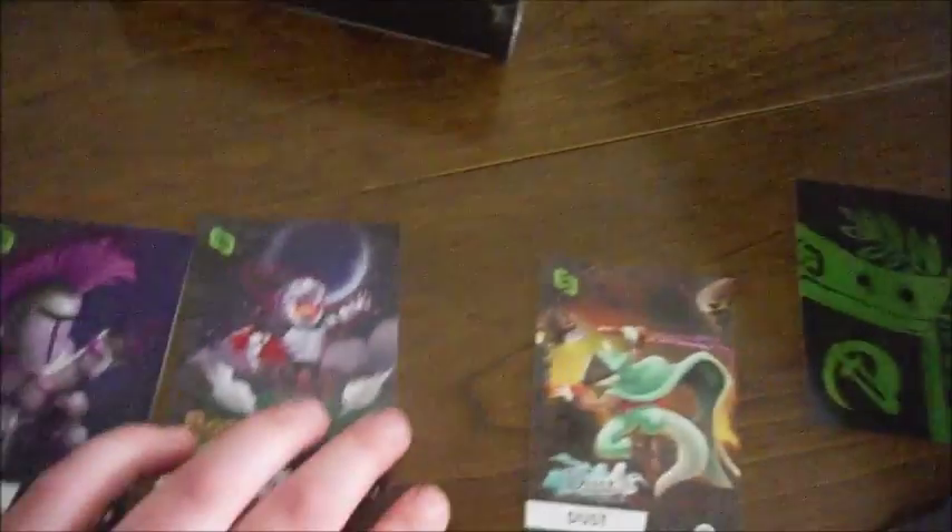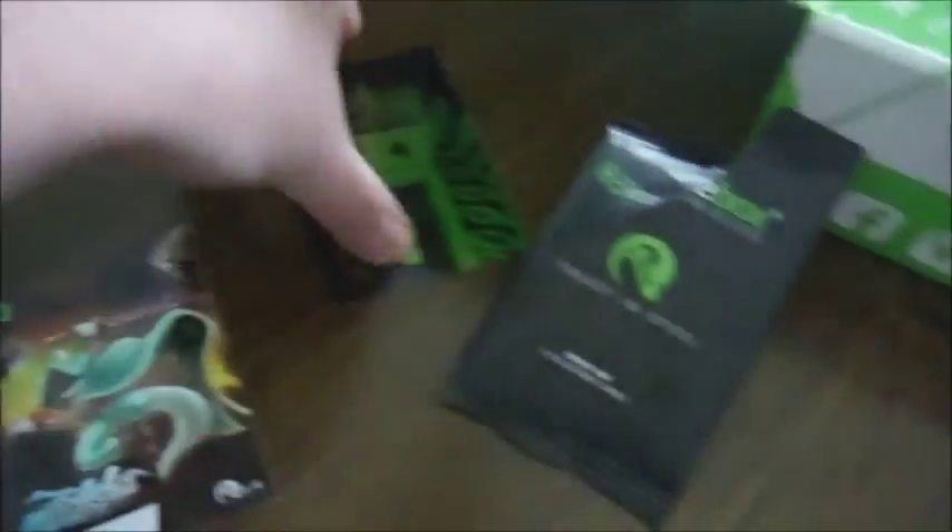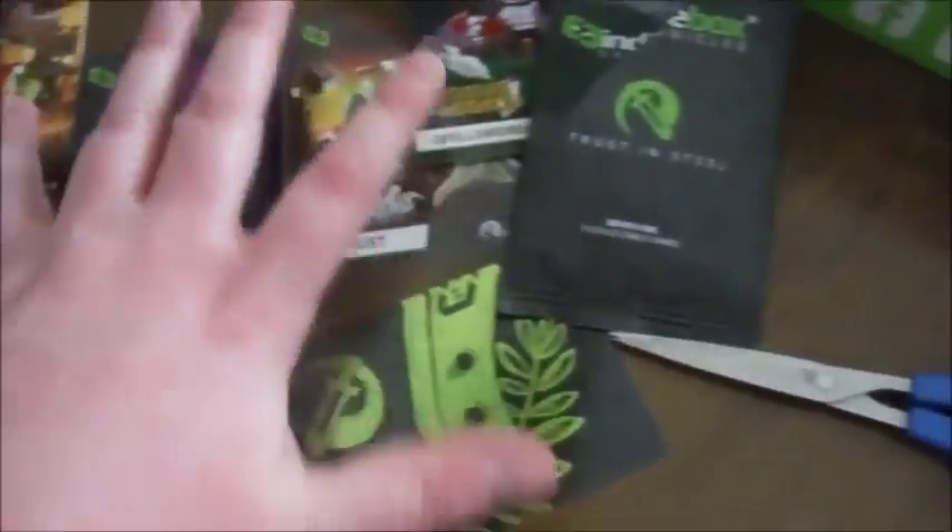Just like my other box, it comes with trading cards that are being very stubborn about letting me open the package. These ones are at least specific to the game — I got a Dust card, a Rogue Legacy Spellsword, Night Squad, and SteamWorld Dig.